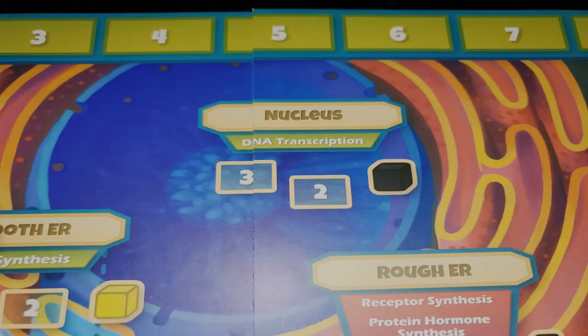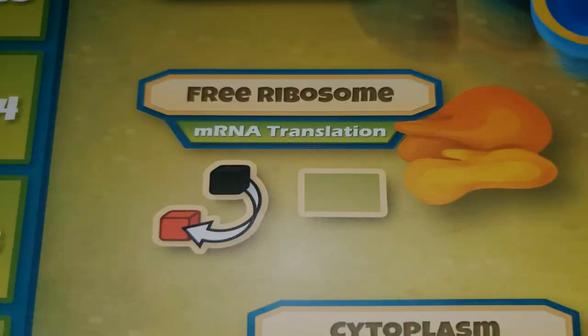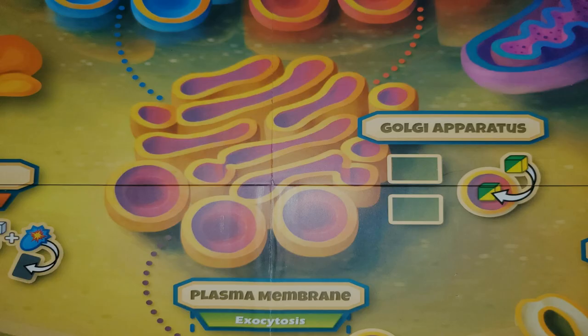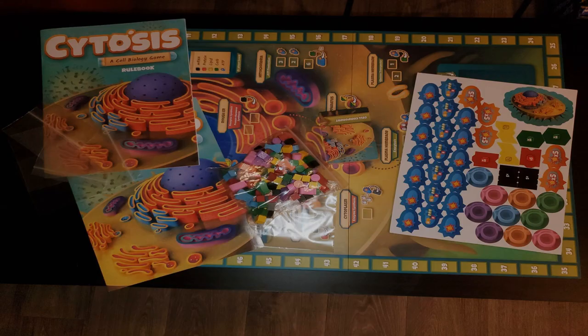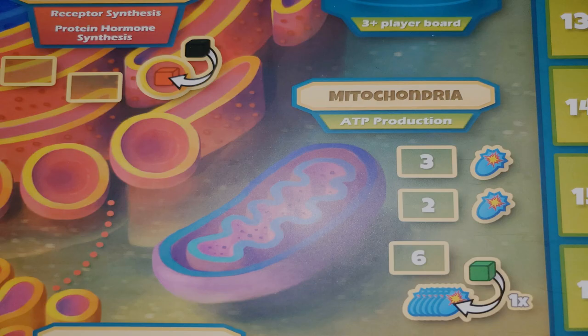The game has locations such as the nucleus, the smooth endoplasmic reticulum, the rough endoplasmic reticulum, a free ribosome, the Golgi apparatus, cytoplasm, and two locations for plasma membranes — one for exocytosis and the other for glucose transport — as well as, of course, a mitochondrion.